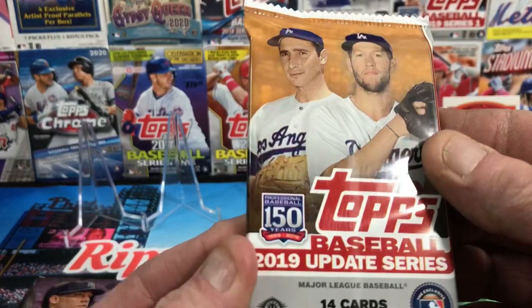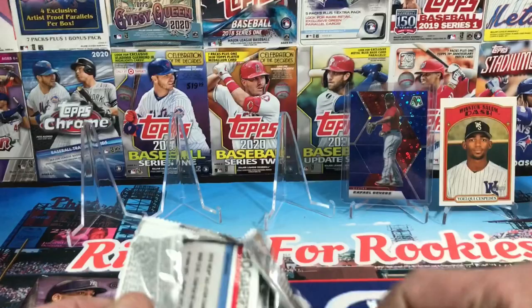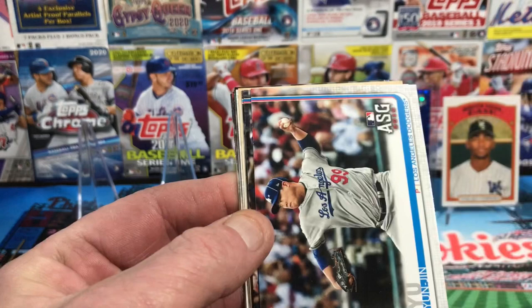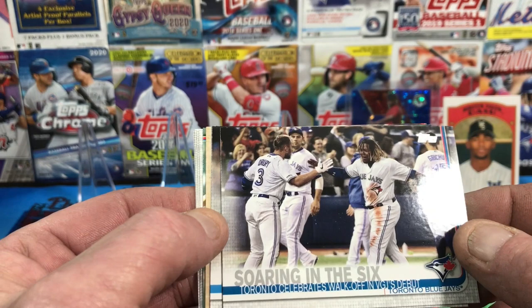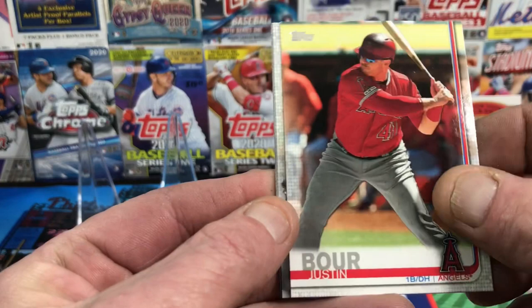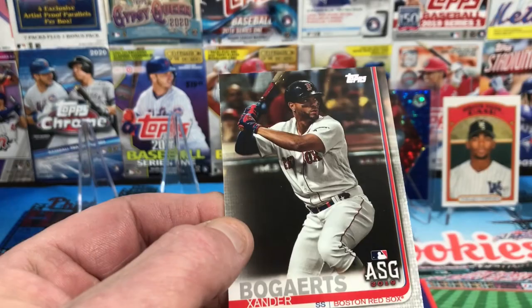Now the 2019 Update — 14 cards, and let's see if we can find an auto or relic. One in 24 chance from a hobby pack. We've got Zach Plisak rookie, Tommy LaStella from the Angels, Devin Smeltzer, Annabelle Sanchez, Harold Ramirez rookie for the Marlins, Hyun-Jin Ryu All-Star game for the Dodgers, Vladimir Guerrero Jr.'s debut card, Sandy Alcantara, Tom Seaver — Established 1869 Cincinnati Reds, Justin Boer for the Angels, Wei-Chieh Huang rookie for the Rangers, Nick Margevicius rookie, Mike Trout All-Star game, and Xander Bogaerts All-Star game card.